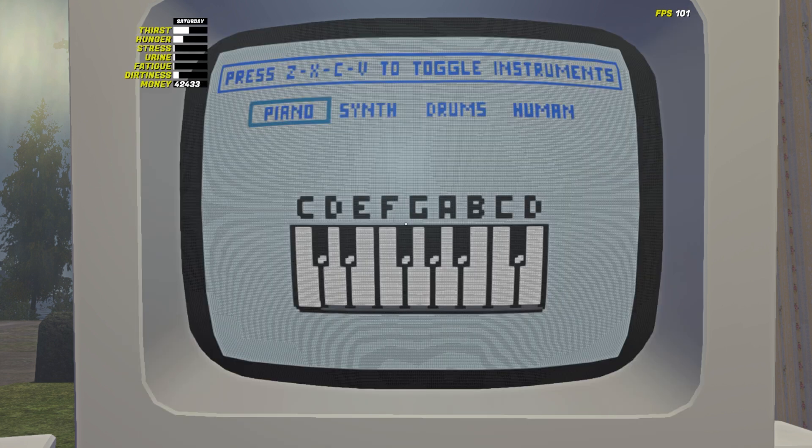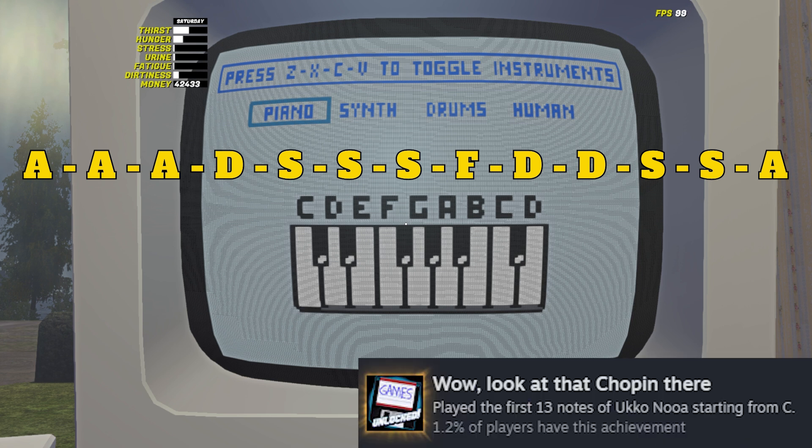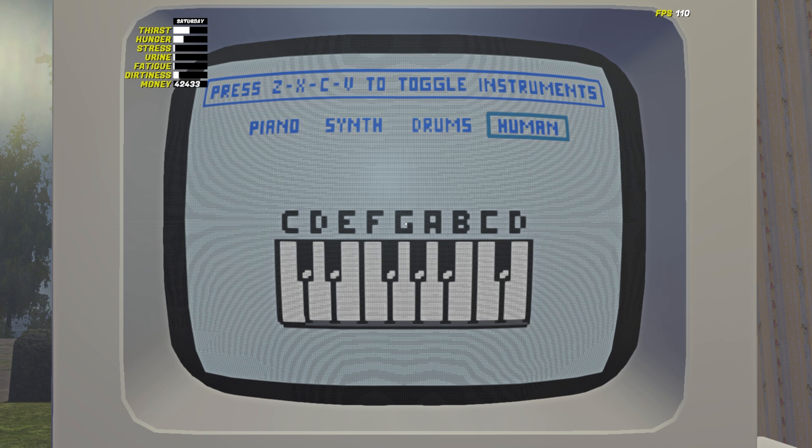To play the song, press these keys in this order on the keyboard: A-A-A-A-D-S-S-S-F-D-D-S-S-A. Voila! Achievement complete. You can now enjoy the rest of the piano game. I like to press V and enjoy the human sounds.